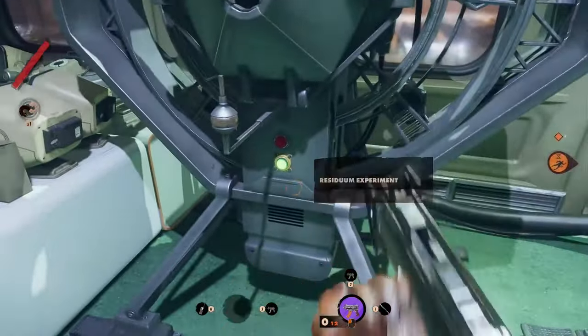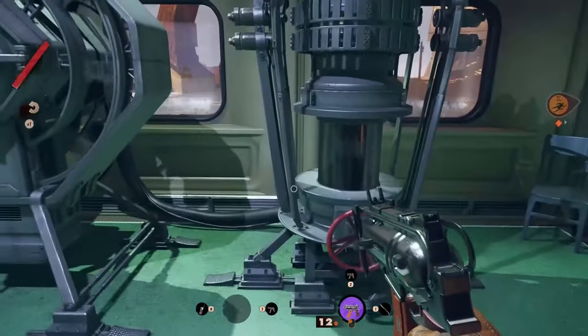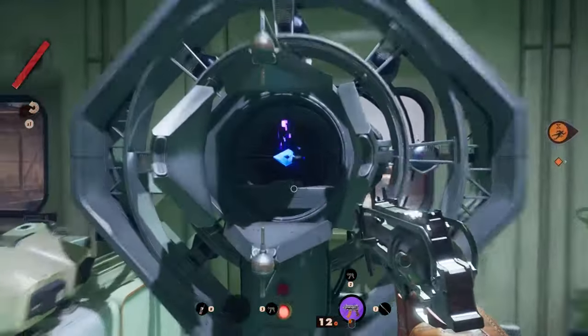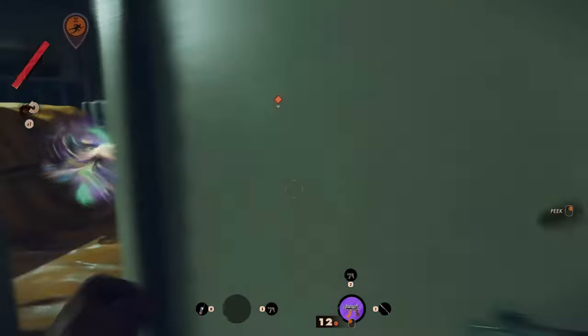If you did this action in time, you can press the button on the machine on the left. Otherwise you have to try again, restarting the day. If you did everything correctly, the machine on the left will open after several seconds of animation, allowing you to collect the Experimental Personal Trinket.